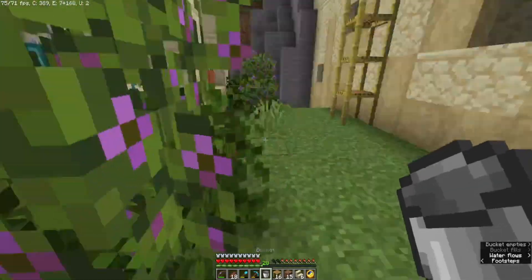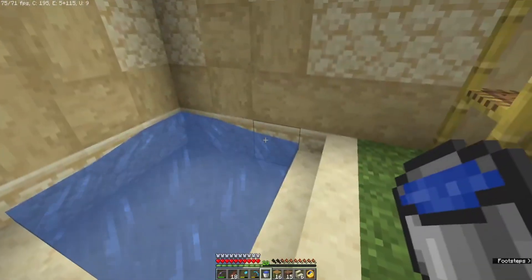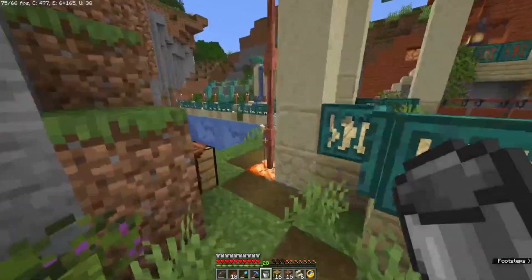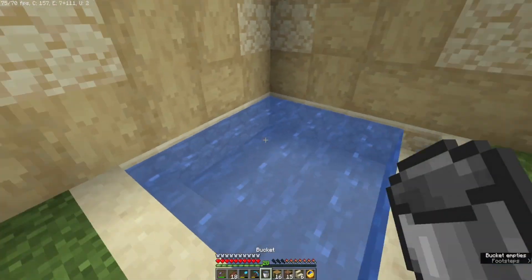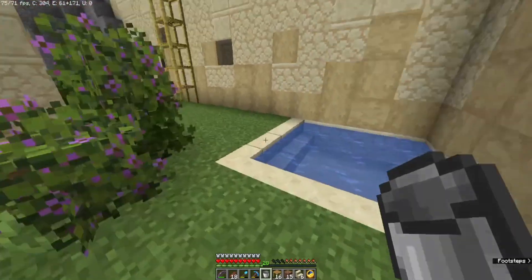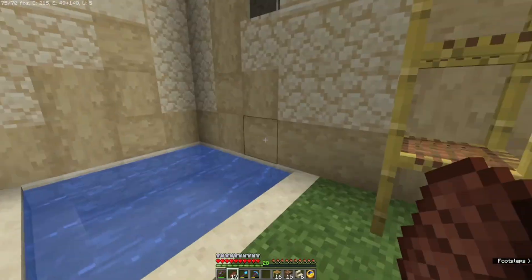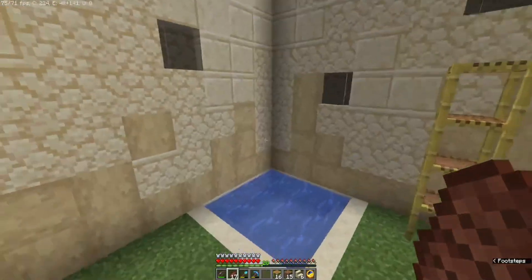There we go. I'm like — what have I done? It's because it's a slab, I just waterlogged this slab. Okay, and I'm going to waterlog these stairs as well. I didn't need to go back. Yeah, I'm pretty happy with that. I'm just thinking about light source — I haven't got any light sources here yet.